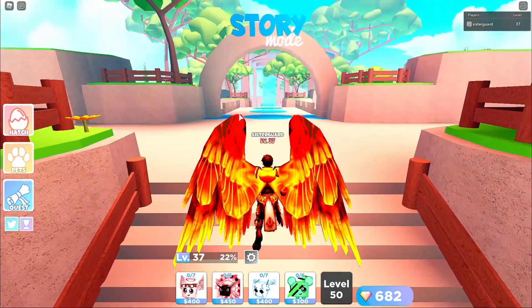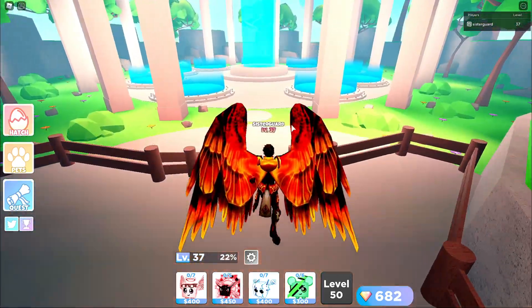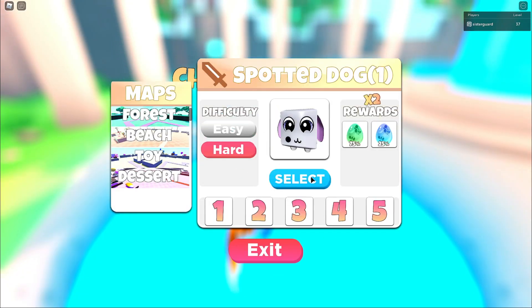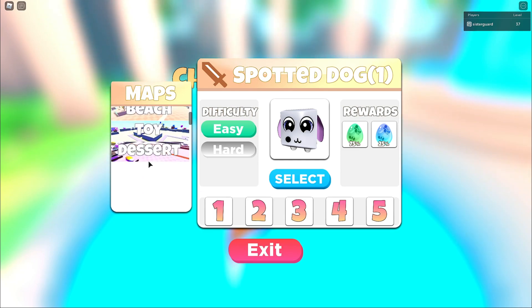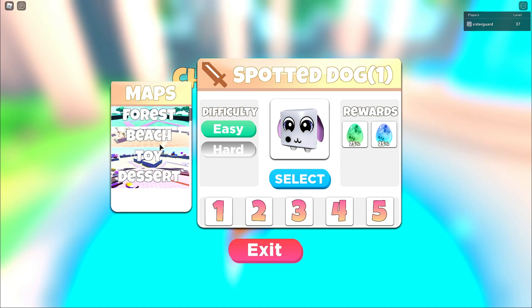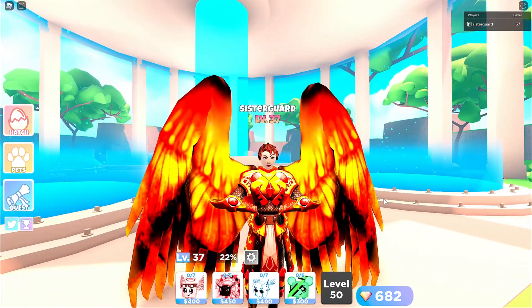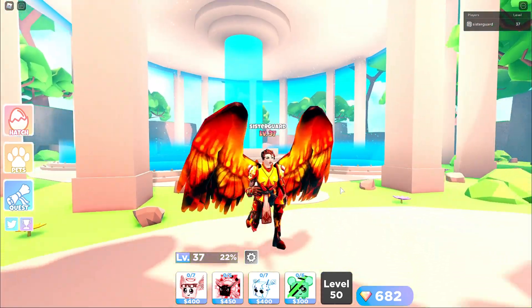Now, I know I said doing story mode normally is a bad idea. However, every time you complete a new area for the first time — whether it's easy or hard mode — you get 20 gems. So let's do some math: Forest has easy and hard mode, each with five areas, so 10 total areas times 20 gems equals 200. We have four areas right now, so that's 800 gems total. You can earn 800 gems, and each area takes about 10 to 15 minutes, so you can earn about 80 gems in an hour just playing through new areas.